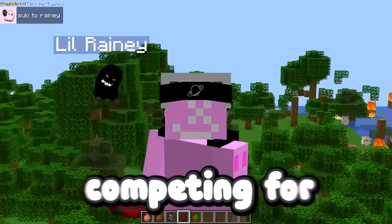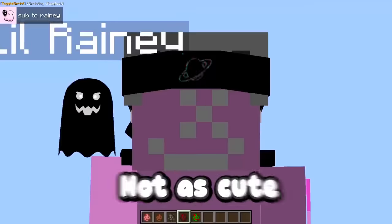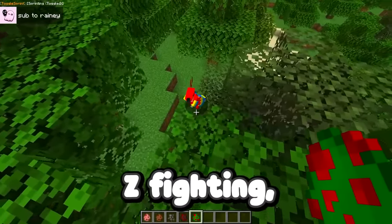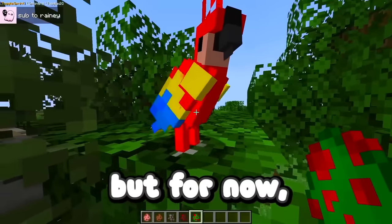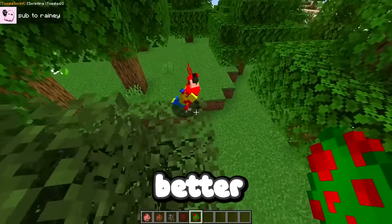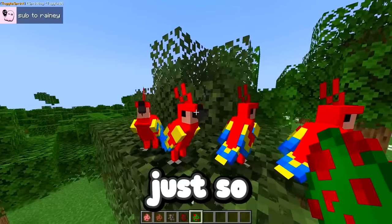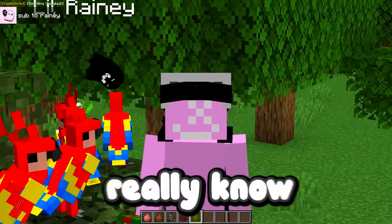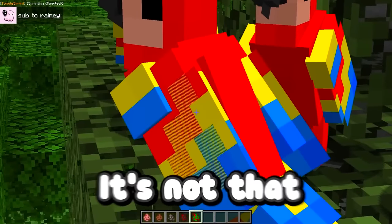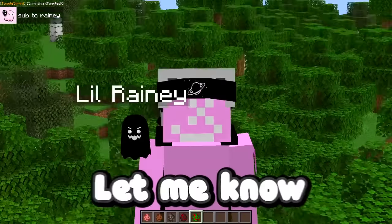In my opinion, parrots are up there competing for the cutest mob, along with wolves — they are just so freaking adorable. I do have a little bit of Z fighting which I can fix later. But for now, this thing is so cute. This is so simple, but so much better than the original parrot — it just gives a better vibe. I would put it on my shoulder, but I don't really know how to do that. Out of all of them, I feel like this is something they definitely could add into the game. Let me know down in the comments.